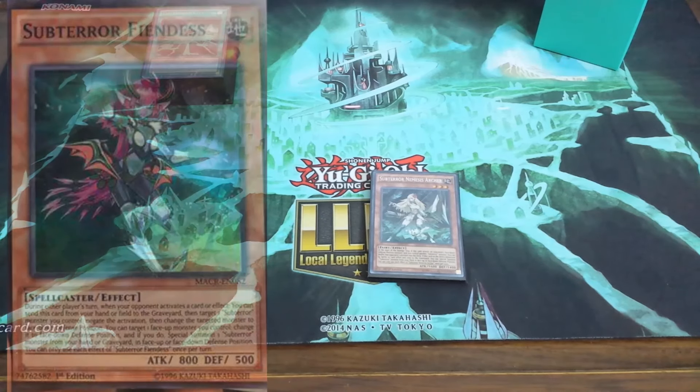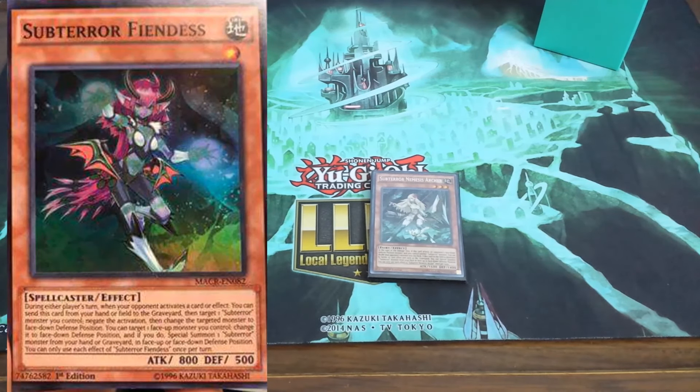So this is Subterror Fiendess. Subterror Fiendess is Level 1, Earth, Spellcaster, 800 attack, 500 defense, coming from Maximum Crisis.